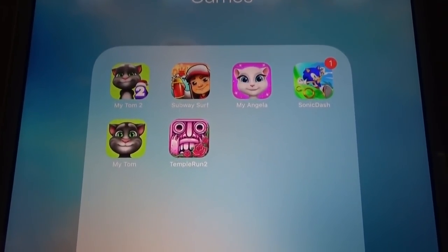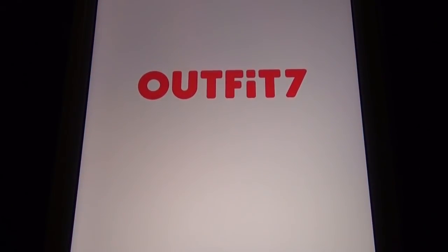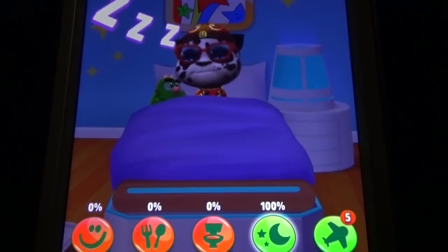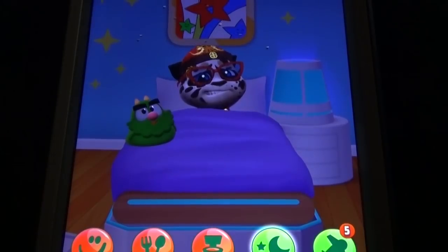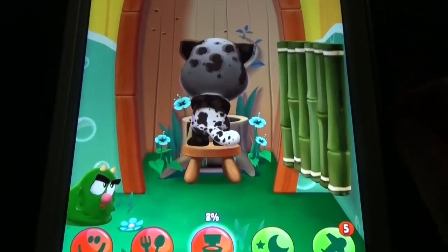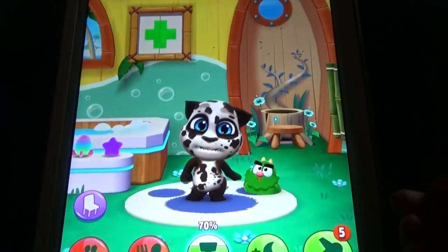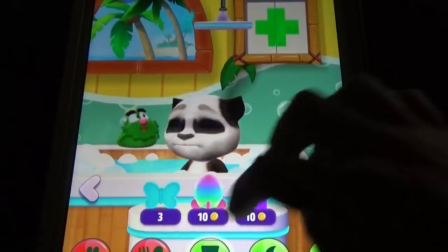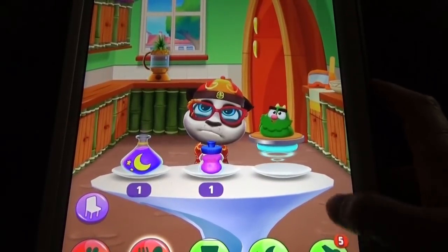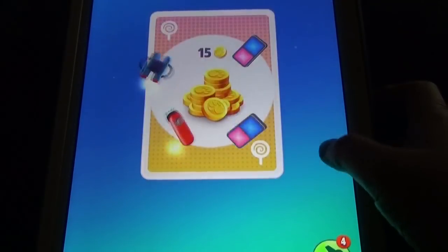Hi, welcome to Books HD. In this video I'm going to compare the game's three hit pets and three hit games. Let's start with My Talking Tom 2, which is like the latest bit from Outfit Seven, even though it was released long before. You can see all the pets have some normal things like a washroom. Here in addition to those things we have some advanced things.